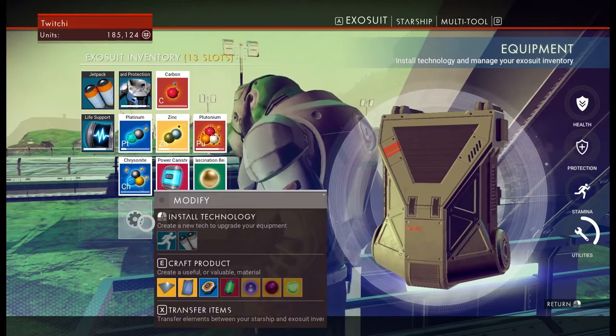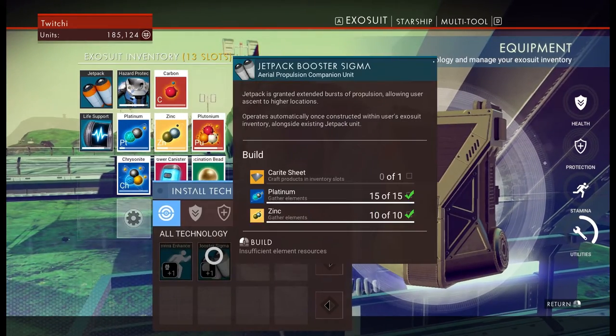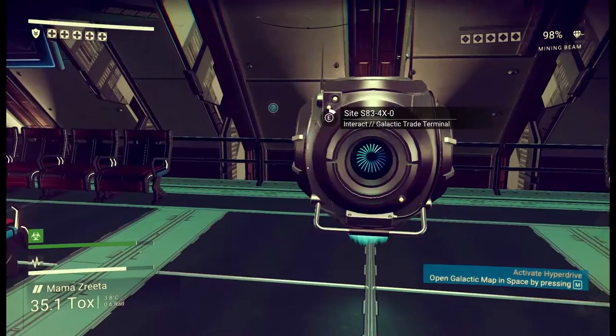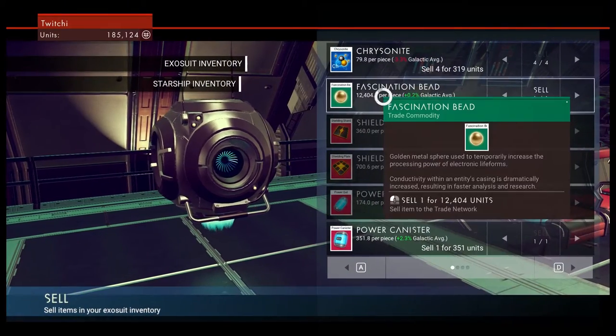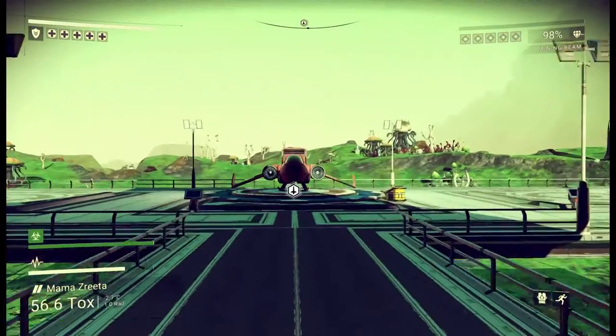I'm a little bit dubious about filling my slots with enhancements because I need some inventory space for doing trades and stuff — that's what I am here for. Toxic level stabilizing. I want to sell you some stuff. Okay, well, that was fun. Let's get off to space.